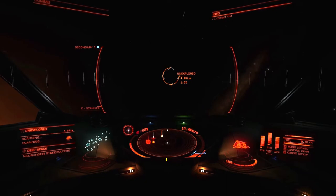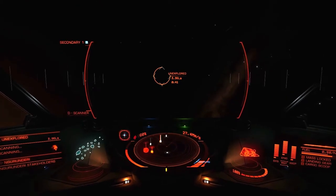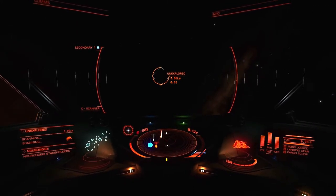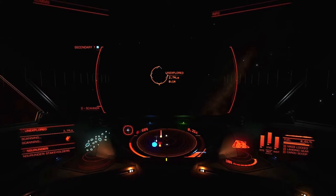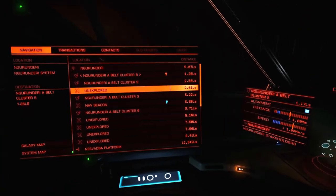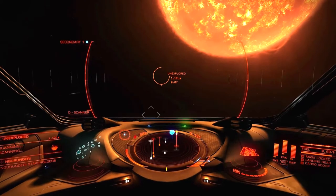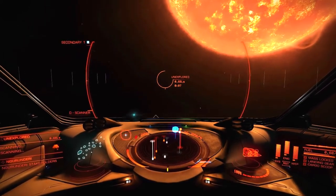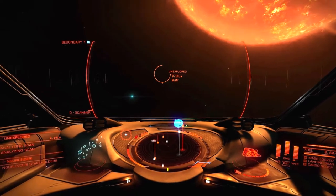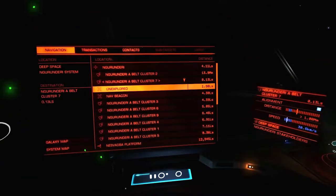Right now we're flying a Hauler, for those who might have missed it in the first episode, and my goal in this series is to cross the galaxy — that is the mission. We are mainly doing exploring and trading, a very nonviolent approach to this otherwise dangerous game. I appreciate that they gave us this avenue — this way of making credits and advancing without necessarily going the killing-things route.